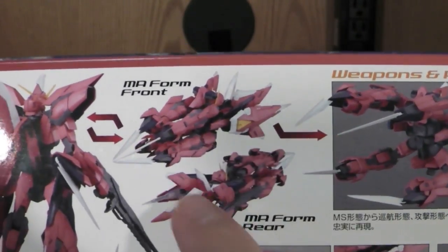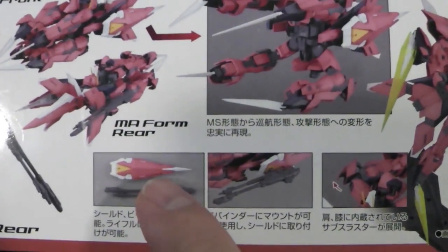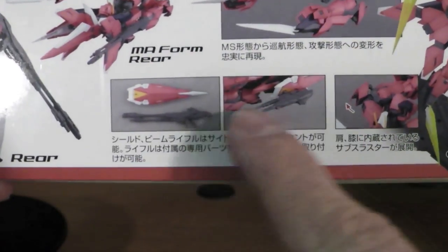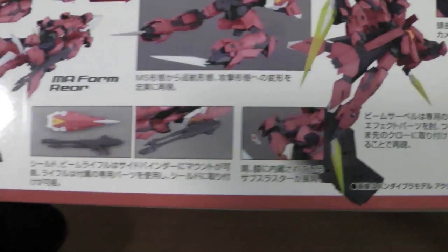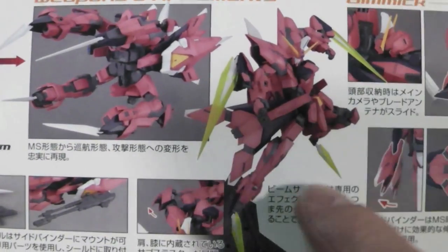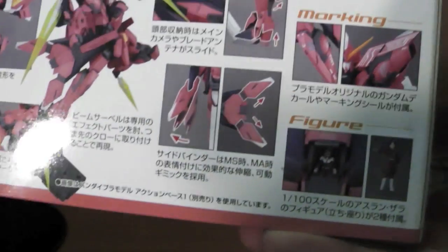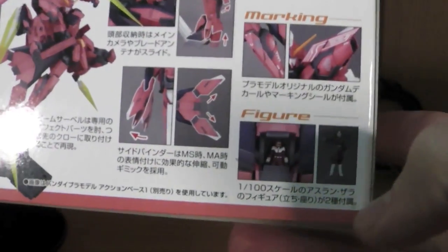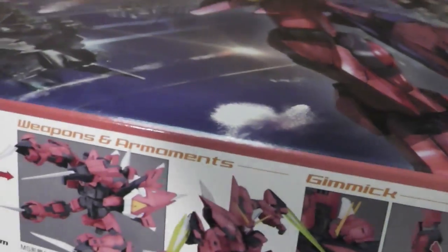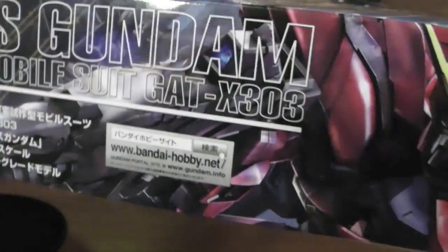Here's his MA form — I guess that's what it's called. The rear shot. Here's all his weapons: he comes with a gun, a little rifle, a shield, and then his little sword bits have like little energy blades that come out. That's really, really cool. And you can see the markings he comes with. I'm actually kind of excited to put the markings on because I have yet to see the figure with the markings on.